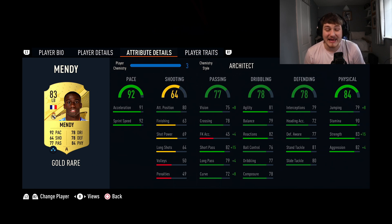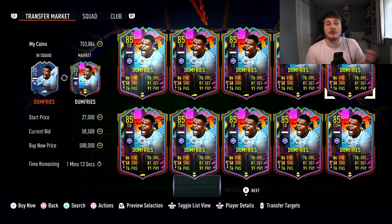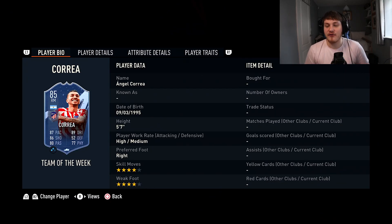Next is Ferland Mendy — four-star, five-star, five foot eleven. You can make him Lengthy, and with 92 pace he's going to be one of the quickest players on the pitch. 83 strength and 90 stamina are amazing. Defending is okay, dribbling is okay, going forward he's alright as well. But four-star, five-star is crucial, and honestly he is the best left back on the game — you definitely need to get this guy in your team 110 percent. Mendy will set you back about 50,000 coins. Make sure you like and subscribe.